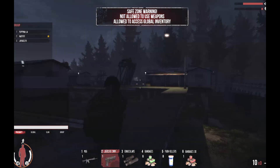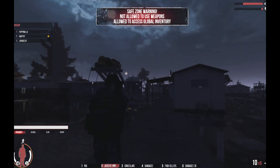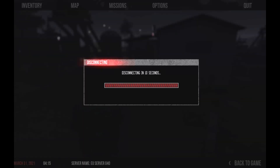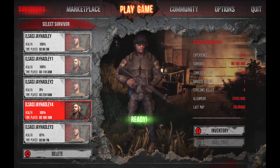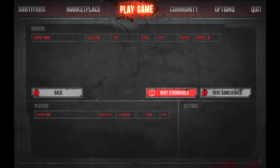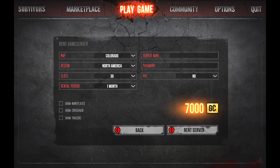That's the in-game features they've now implemented. Let's have a look at the server purchase system and see how good that is. We hit 'play game', then 'my servers'. You can either rent a stronghold, which is currently not implemented, or rent a normal game server.